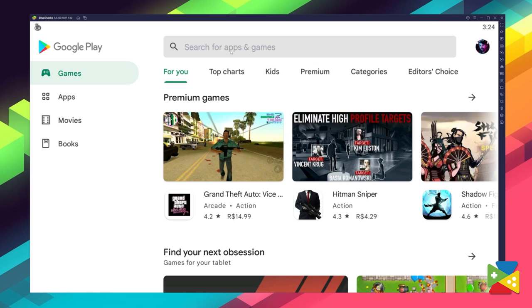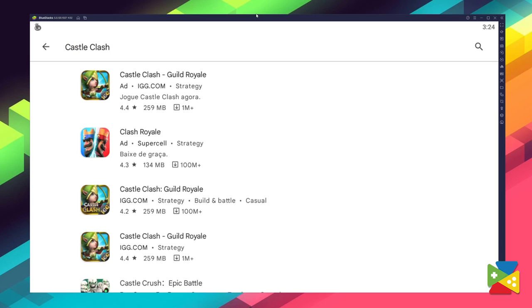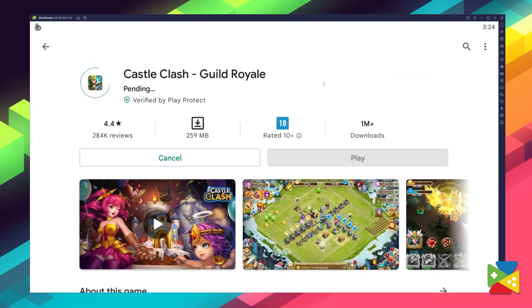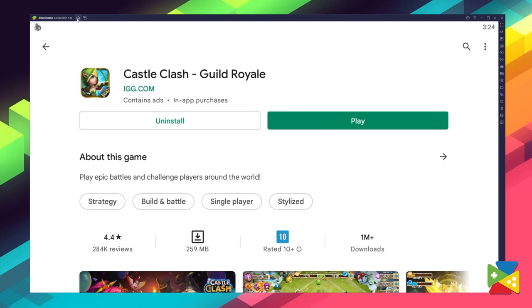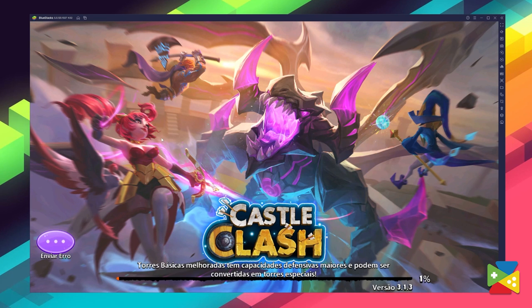Once you're done logging in, you'll be automatically brought to the Play Store, where you can search for Castle Clash on the search bar at the top. Now click on install, just like you would on your regular phone. And once the installation is finished, the icon will pop up here on the home screen. Just click on it, and you're all set to start building your base and start your adventure in this amazing game.